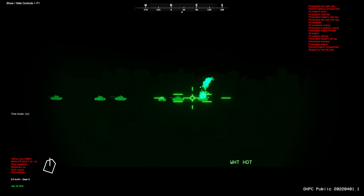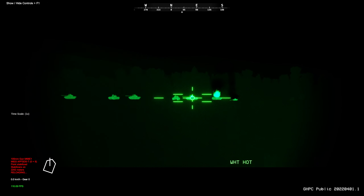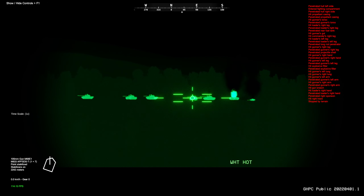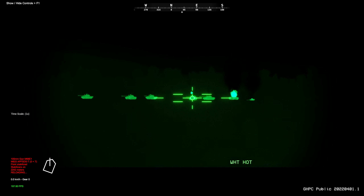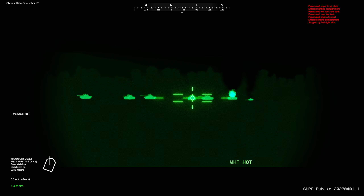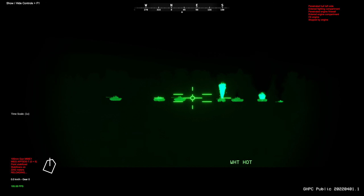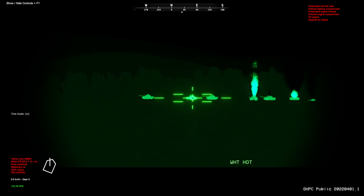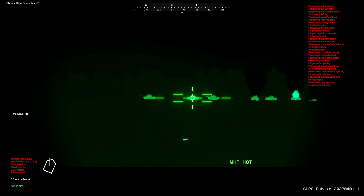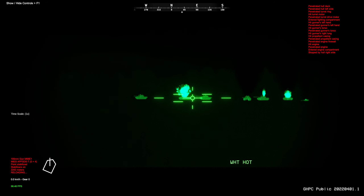Oh, he's dead as fuck. Let's get this guy. Oh, he's having a bad time. Upper plate fighting compartment — I'm just gonna fire again on this guy. Yeah, he's dead. Alright, this guy's aiming at me so that's sketchy. Let's kill him. I think he's probably dead — hit him again just to be sure. He's definitely dead now. Let's get this guy.